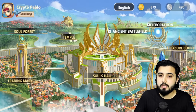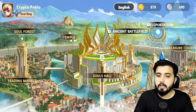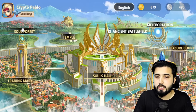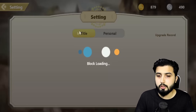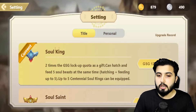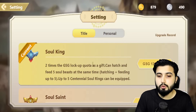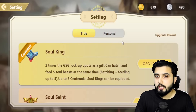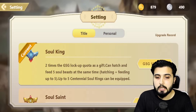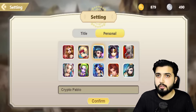Now if you come to the game, you can see different options here and we will explore each one of them. First, let's talk about profile customization. On the top left, you can see your profile picture and your name, which at the start is a default. But after you click on it, it'll show you different titles to apply — if you have titles like Soul King, Soul Saint, Soul Duelow and Title Duelow. You can upgrade your title with GSD based on the current USD price of GSD. If you go to the Personal tab, here's where you can select the picture and enter your name and confirm it.